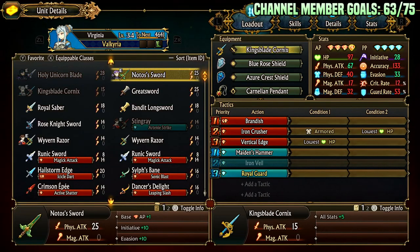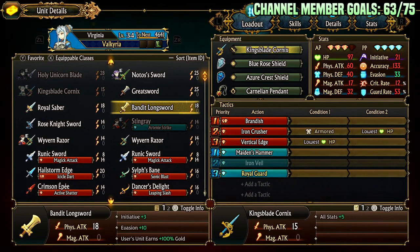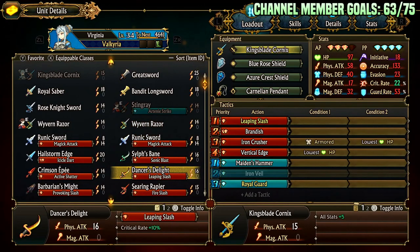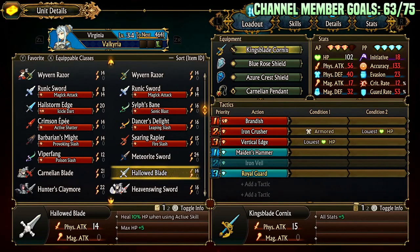There are other things she could run. She could run something that gives her more initiative and some evasion, which can help because in some cases where you don't block you might evade. Royal Saber would be fine, Bandit's Longsword would be okay. You could go for crits on her with something like Wyvern Razor — I would wait until you can upgrade. Meteorite Sword is good on her: it gives her guard rate and HP, which is very logical. The plus 20 HP allows her to tank better, the guard rate allows her to tank better. Hallowed Blade could be decent because she just heals when she attacks, so if she's taking a lot of chip damage she can really put in work from that.